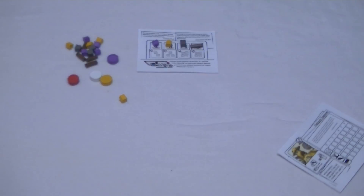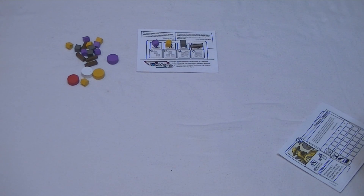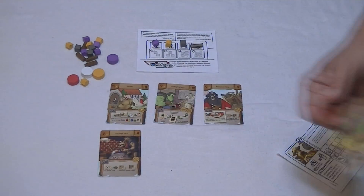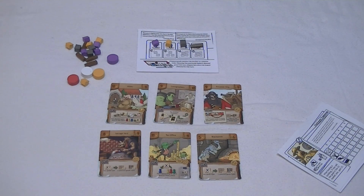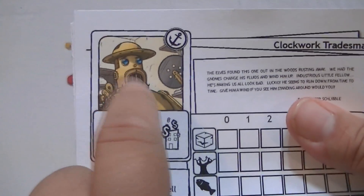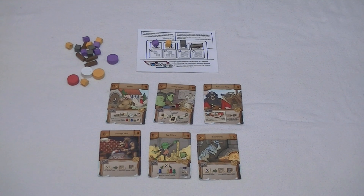You shuffle the deck and put out a number of cards equal to the number of players plus three — so in a four-player game you put out seven, three-player six, two-player five. Each person also has their own building on their board. You can use somebody else's building, but you have to pay them a good of your choice. Unless you have a top hat, in which case you can use it for free.